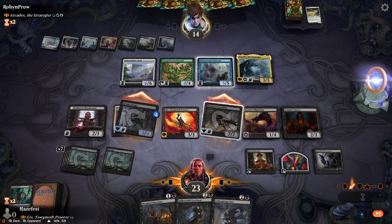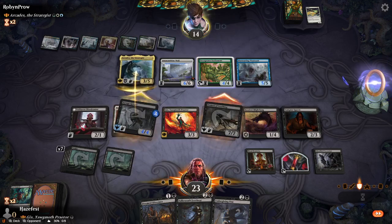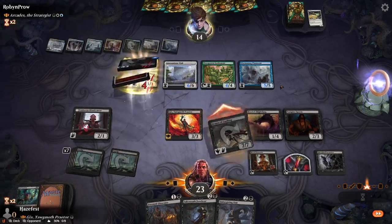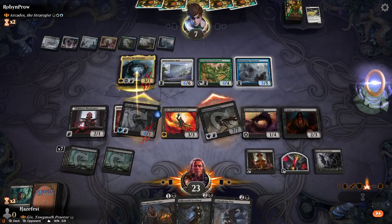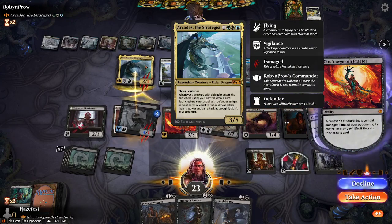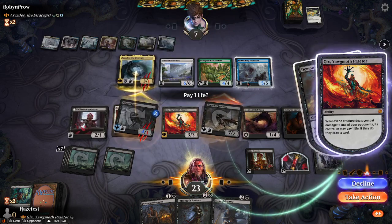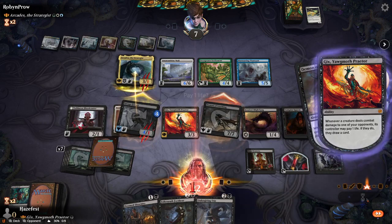Let's go ahead and attack with Demon of Loathing as well as the Savage Gorger. Let's see what happens. But these are all — they have power now, basically. I think it's all during combat. Yeah, only during combat they become zero-six walls, or whatever they are.